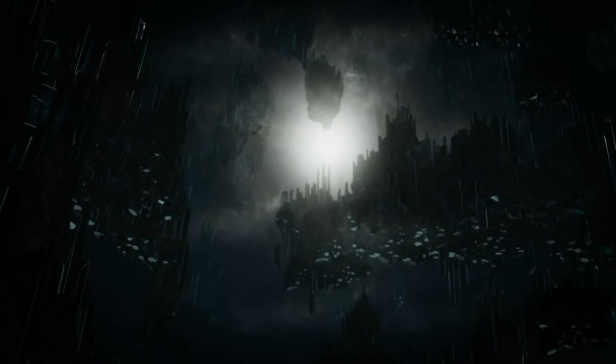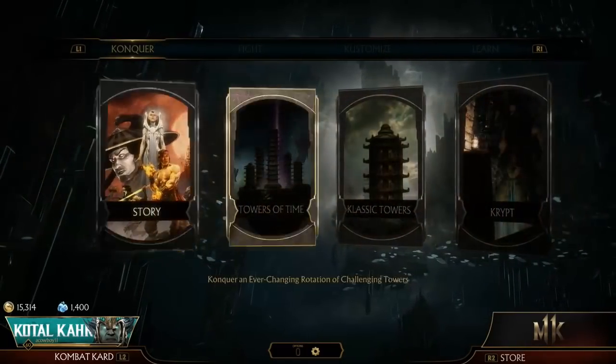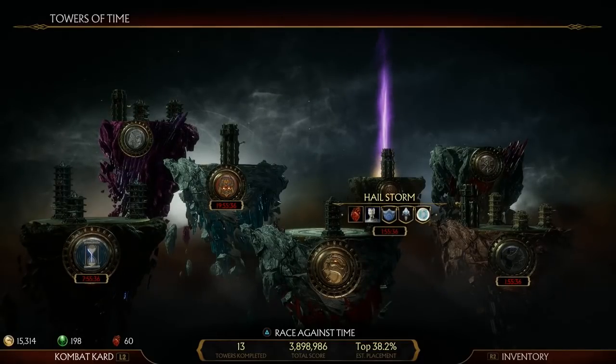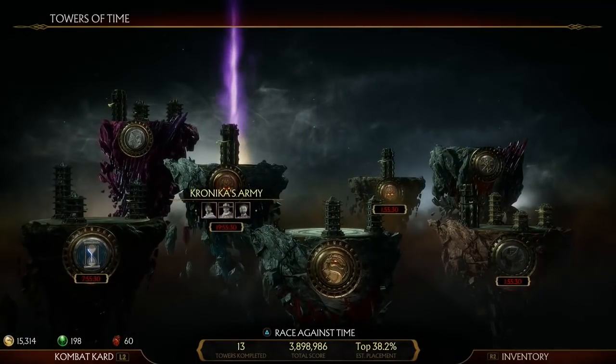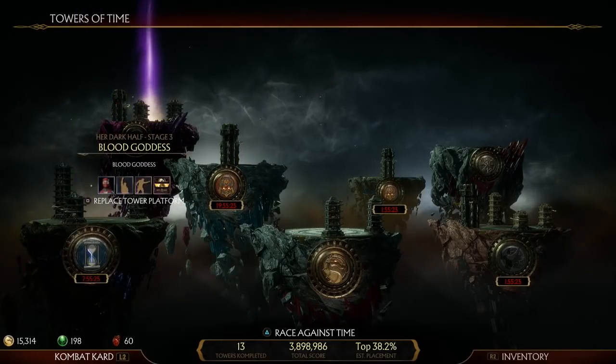One thing you guys have to notice is that there are actually character-specific towers that you can always access anytime you want. So if you go here, of course you have towers like this one. If I was Frost, I'd get that. If I was Raiden — there's a brutality for Raiden. This one has three skins. I might do that just to get the three skins. But it's mostly this one.